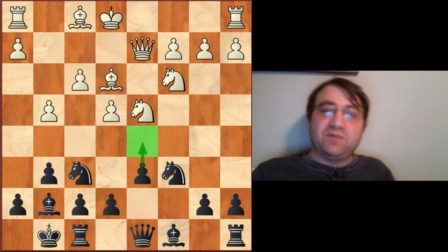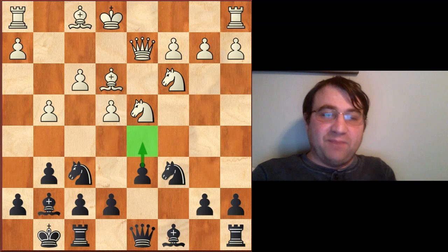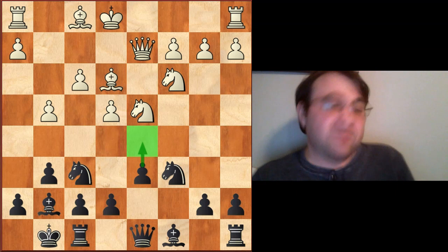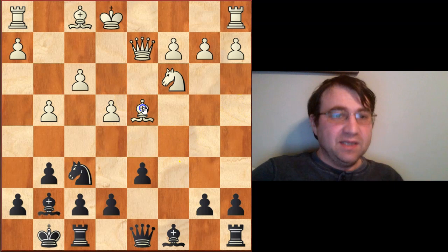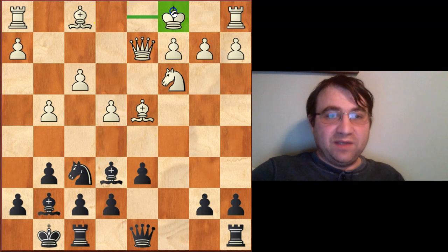Because when white plays g4, we have to revert back to the idea of Nxd4, Bxd4, Be6. But we also have to be very careful about the move order. If we play the instinctual way — just doing it right away: Nxd4, Bxd4, Be6 — we will be completely fine if they castle queenside, because we can just play Qa5 in one go and everything is great. We get to play Qa5 in one go, our position is completely sound, because we didn't lose that tempo.